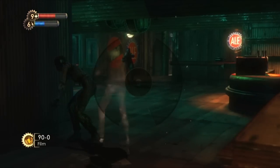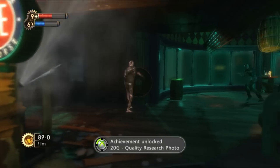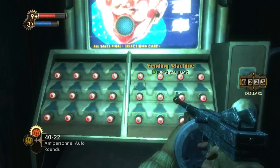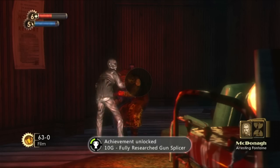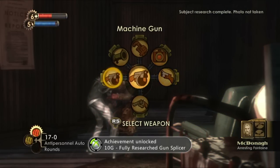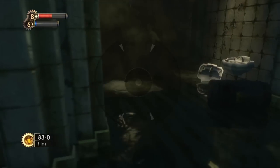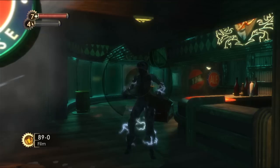With the camera in hand I unlocked achievements for taking my first photo of a splicer and then for taking one photo of the highest grade. The camera uses film as ammo which can be found around the world but more commonly sold in vending machines, so I kept constantly stocked up. Pretty much every encounter I placed down a dummy and took some photos. I want to mention that if you're going for this achievement you don't need to rush the research too quickly — there are so many of each enemy type. The only exception is the nitro splicer, the one that throws grenades. They're far less common so you really want to focus on snapping each one you see until the research is done.